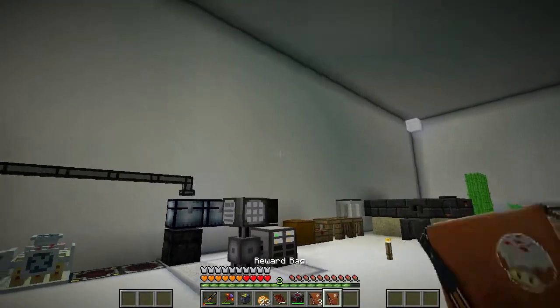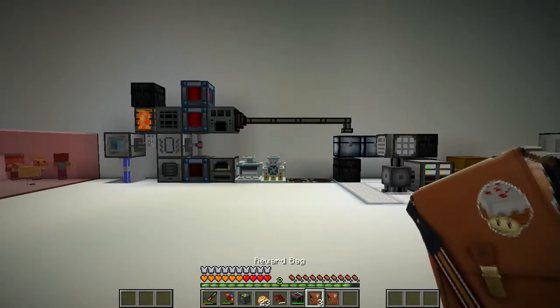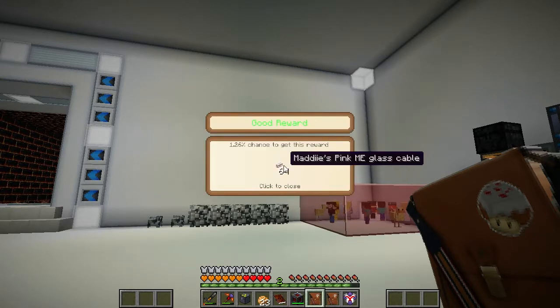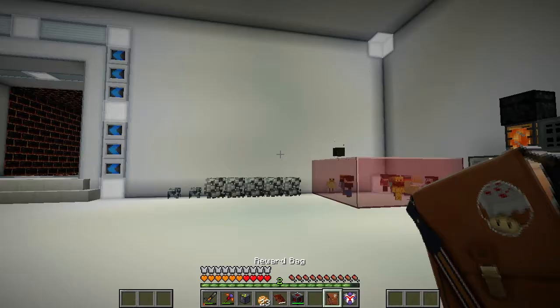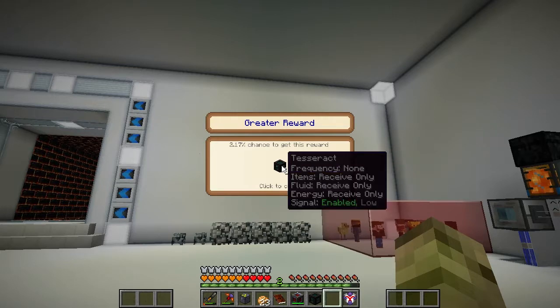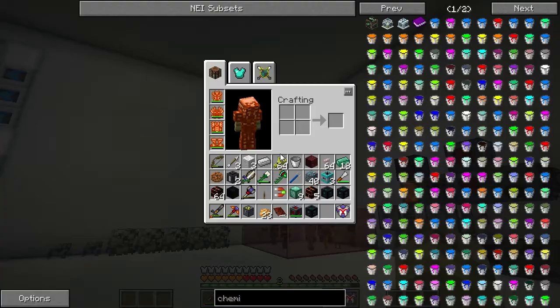Let's clear it out a little bit. Right, what have we got? We got two good, three good and a grater. Shield. Some cable. More explosives. And what's in the grater? Please be something nice. Ooh, tesseract! That's a nice reward. Any more bags? Nope.